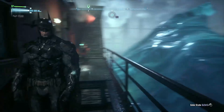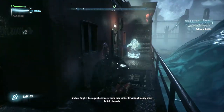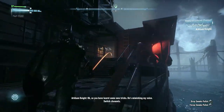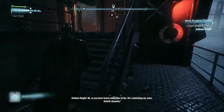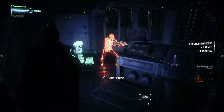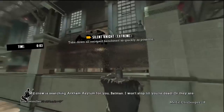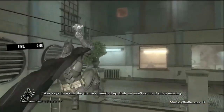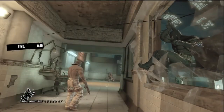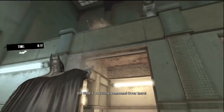My favorite gadget in the Arkham franchise is the explosive gel, and there's a reason for that — it's a great risk-reward gadget. The risk is that you have to come down from your perch and physically place it, which takes time. But the reward is either a free takedown if they're near a deteriorated wall, or a free knockdown if placed randomly. Other gadgets I love are the Batclaw, where you have to be on ground level and line up an enemy from a railing before pulling them off, and the sonic batarang before the shock upgrade, which acted as a lure. These gadgets provided fun gameplay while also adding a strategic element.